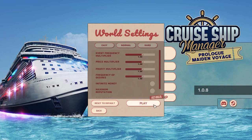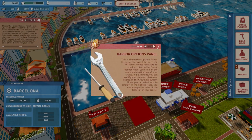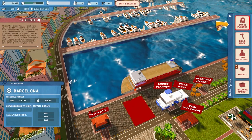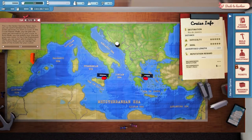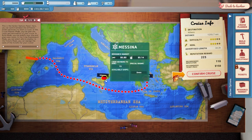We're playing on the defaults; the full version will have all the tweaks. I've gone through the tutorial, so I will be your tutorial. This cruise takes place in the Mediterranean. We need to plan our first cruise - our ship is currently located here. We have two valid destinations: Messina or Athens. Athens has a high ticket price but a recommended reputation of 110, and we only have 100, so it may be a little thick for our blood.